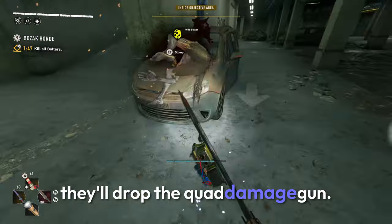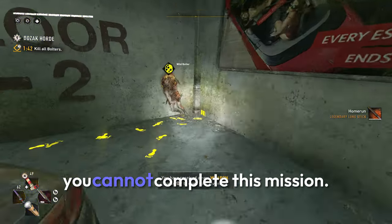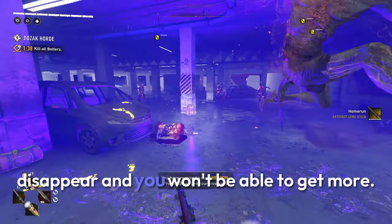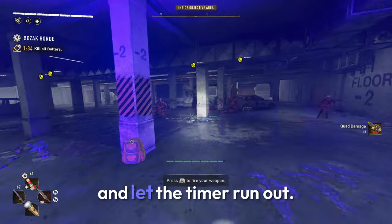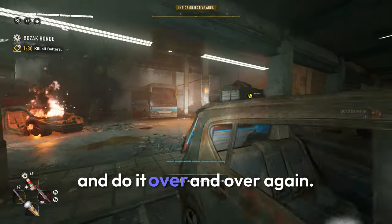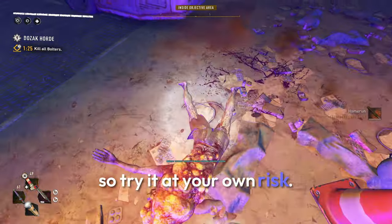They'll drop the Quad Damage Gun and a weapon called the Home Run, which I'll talk about in a second. Now this is very important — you cannot complete this mission. If you complete the mission, the challenge will disappear and you won't be able to get more. So what I recommend is letting one Bolter live and let the timer run out. You'll fail the challenge and be able to restart it and do it over and over again. You could also die, but I'm not sure if that'll work, so try that at your own risk.